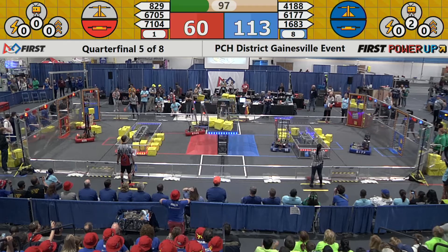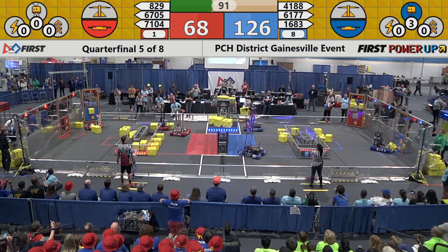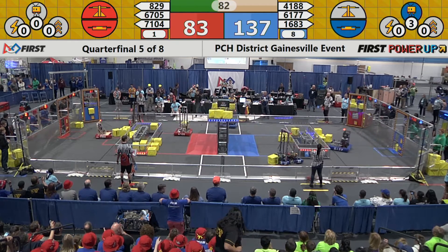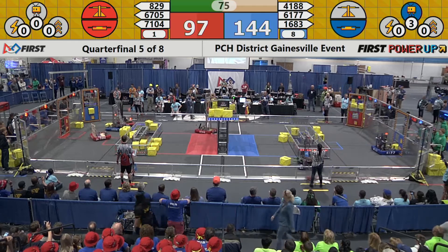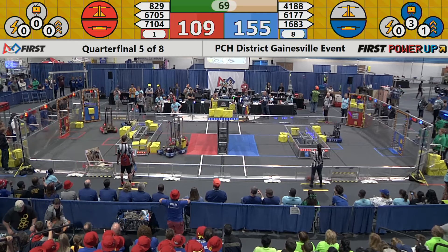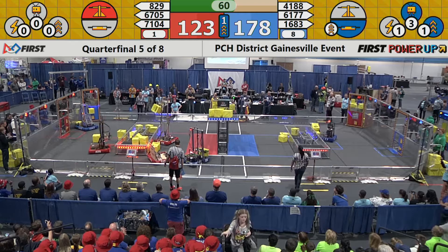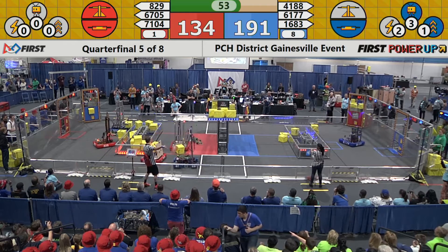As play continues, here comes 1683 racing down the field across the Null Zone. They're trying to stop the Red Alliance from scoring points with their switch. The Blue Alliance has control with their switch. The Red Alliance and the Blue Alliance both battling for control of the scale. It's now in the favor of the Red Alliance thanks to 829, the Digital Goats. Here comes 6705 Wildcat 5e stacking another cube on top of the Red Scale. The Red Alliance ticking off points twice as fast as the Blue Alliance plays a boost for their switch. The Red Alliance still has control of the scale, but they've lost control of the switch. Now they're ticking off points at the same rate.